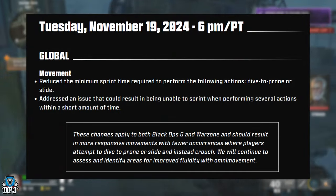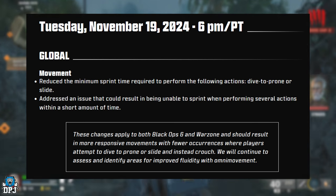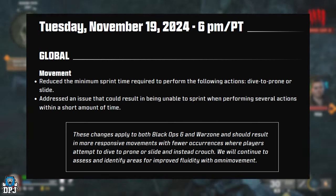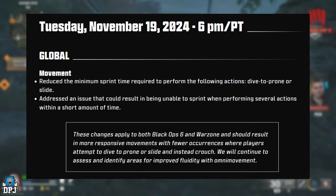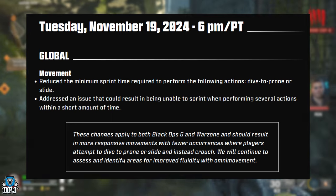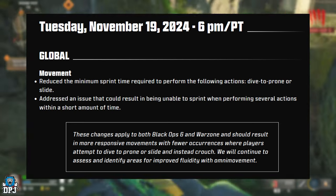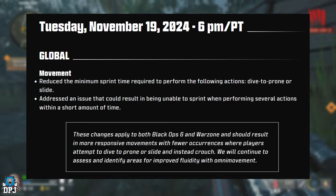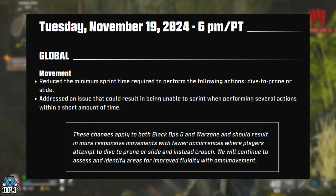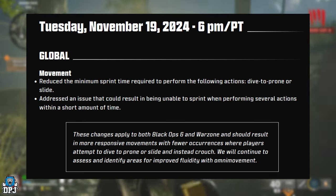Global: reduced the minimum sprint time required to perform the following actions — dive to prone or slide. Addressed an issue that could result in being unable to sprint when performing several actions within a short amount of time. These changes apply to both Black Ops 6 and Warzone and should result in more responsive movements with fewer occurrences where players attempt to dive to prone or slide and instead crouch.